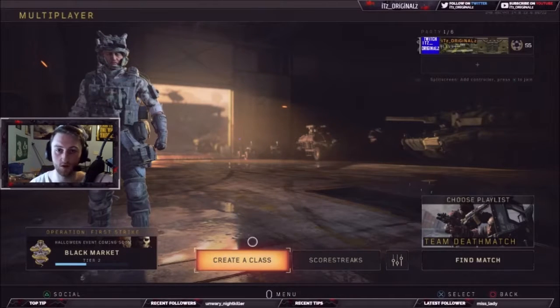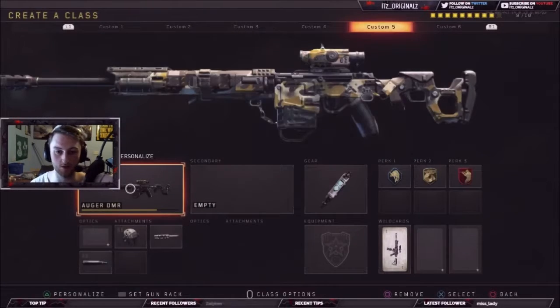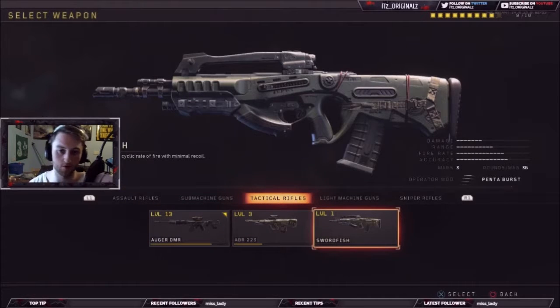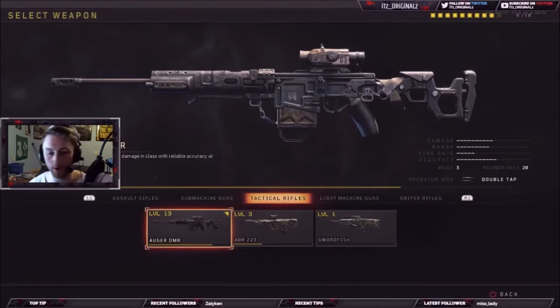There's one new category that Treyarch put into the game which is tactical rifles. Tactical rifles are basically what you'd expect — they're semi-automatic, three round burst, four round burst. Basically your M8s, your FAL. I'm trying to think of that other one — I think it was in Black Ops 3. It was white and it was a three round burst gun, and the M8 was a four round burst gun. Anyway guys...